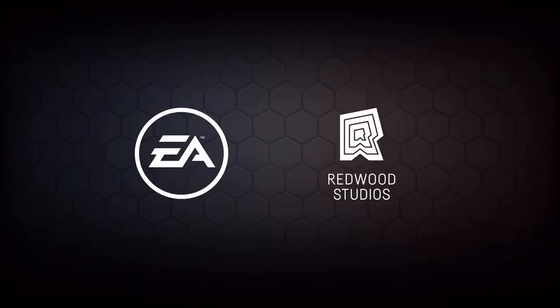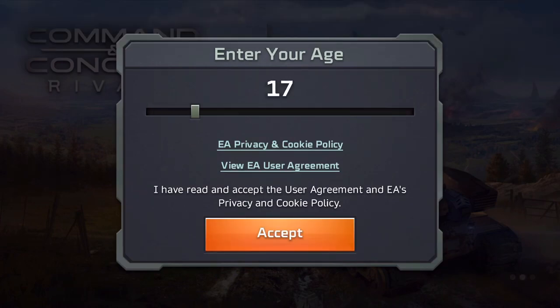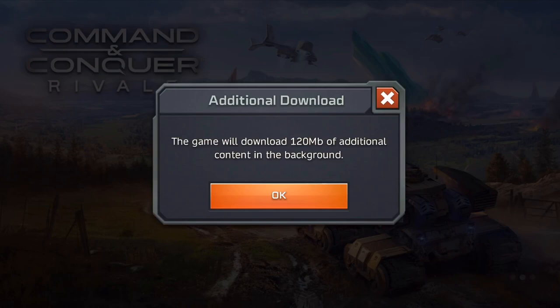Hello everyone and welcome to another I Pick My Butt video. Today we are playing Command & Conquer Rivals, and today is the global release of this game, so you're going to want to get on it fast. As you load up the game for the first time, you're going to get a screen saying the game will download 120 megabytes in the background, so connect to your Wi-Fi if you're worried about data. Storage on the phone is only 163 megabytes altogether, so no panics there.